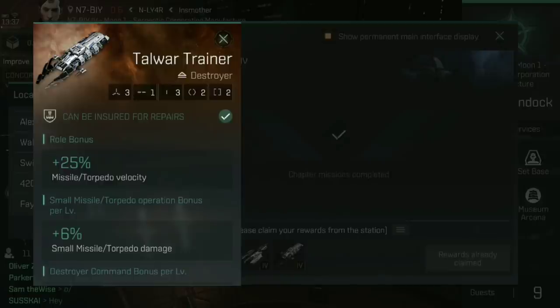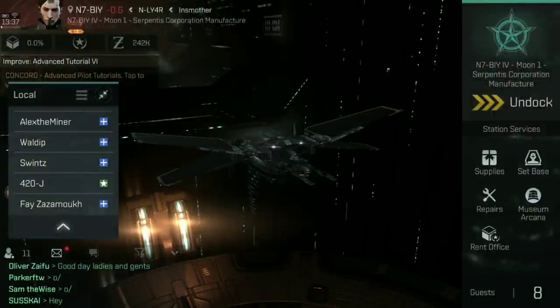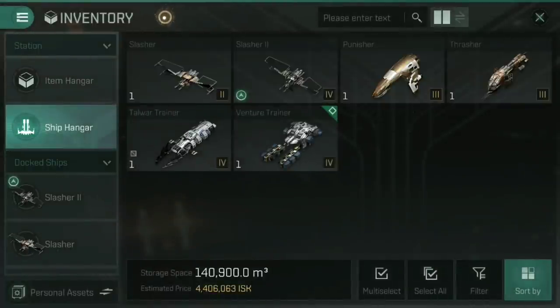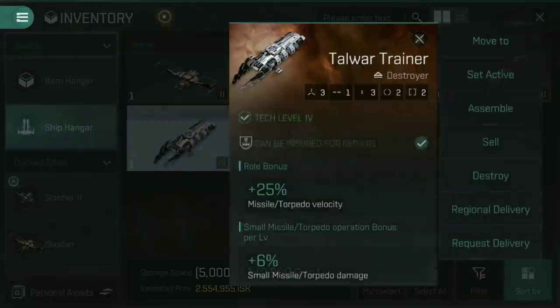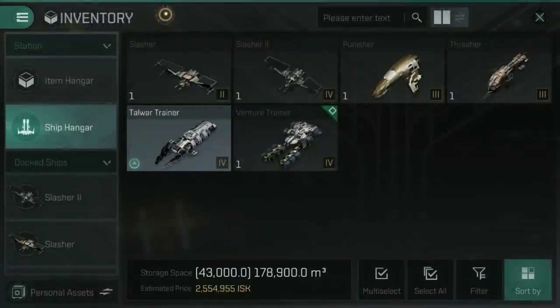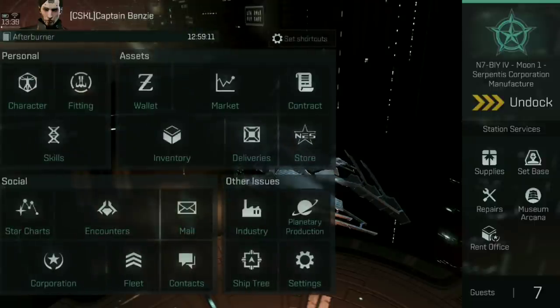This should be fit as a missile ship. For the purposes of this video, because I'm a Minmatar player, I went for the Talwar Trainer. If we go into our inventory and select the ship, you'll find it in the ship hangar. We are going to set that to active now — and there we go, one Talwar Trainer assembled and ready for fitting.